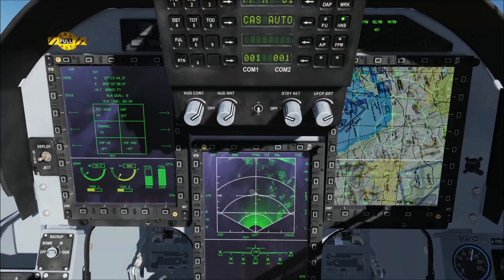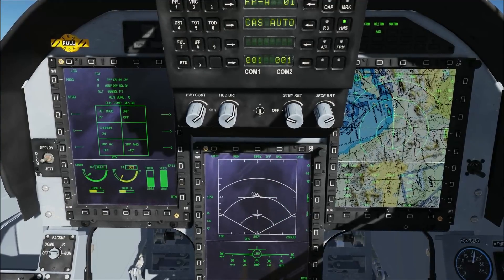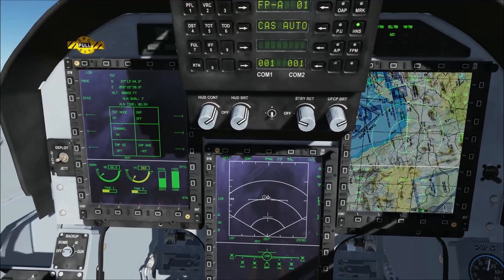This is the air-to-ground radar. We finished most of our air-to-ground radar. We can enter the radar mode selection menu by clicking the MFD U1 button. We also have a ground moving target indicator.